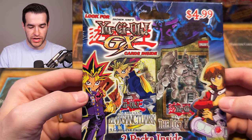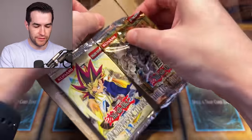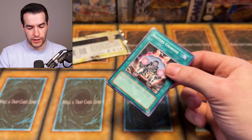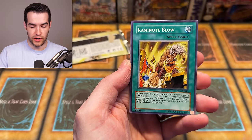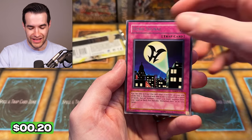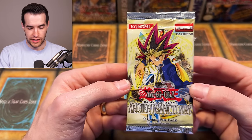Let's open up this Yu-Gi-Oh GX blister — there's one more of these, then another awesome three-pack blister, and then the big hexagon shape product. That's my best opening of this so far — but now it's going to be glued. We have Ancient Sanctuary first edition and first edition Lost Millennium — putting it upside down because of the glue. We have Battery Man Double A, Guardian Statue, Blow, Earth Charmer, Battery Charger, Spark Man, Minefield Eruption, Clay Man, and a Hero Signal. Nothing there — we broke our four-foil streak. But first edition Ancient Sanctuary, you've got this!